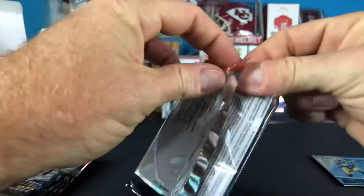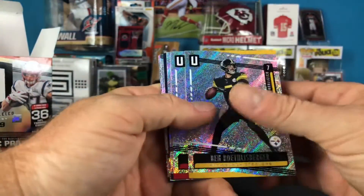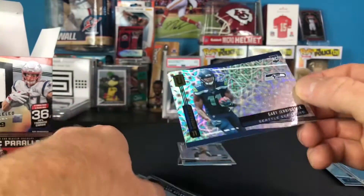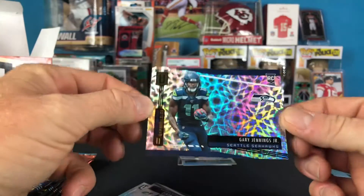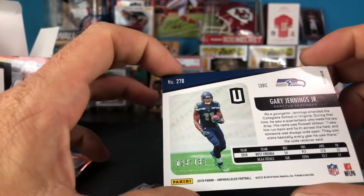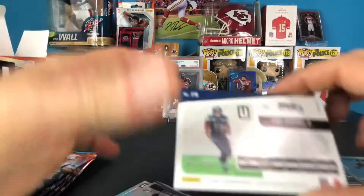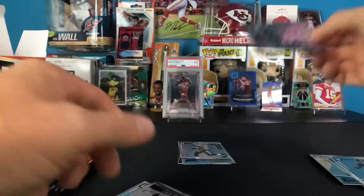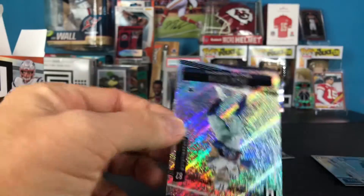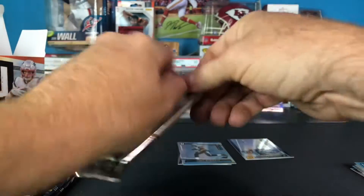I thought Scantling was a rookie last year, I guess it was the year before. Pack number two: Big Ben, Damian Williams, Gus Edwards, and there is a Gary Jennings Jr. rookie card. It's numbered - 23 of 135. That is the cubic parallel, which is the blaster exclusive we were looking for. Then Carson Wentz and Jason Witten to close it out. This card just looks so cool - like I said, it reminds me a lot of Revolution Basketball.